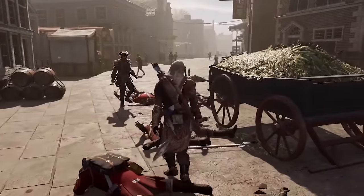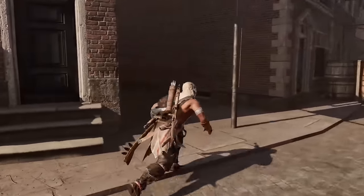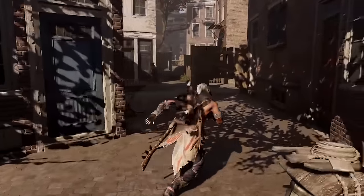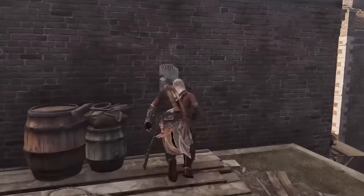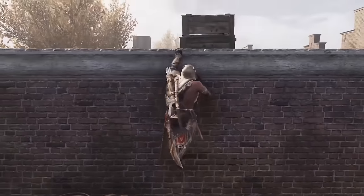This outfit was a bit different from what we'd seen in previous games. It consisted of a unique blend of Assassin armour crafted from bearskin, eagle feathers, and wolf pelts. It fits the setting quite well, and when Connor wears it, it looks great — especially with that very unusual wolf head hood, which complements the outfit as a whole.